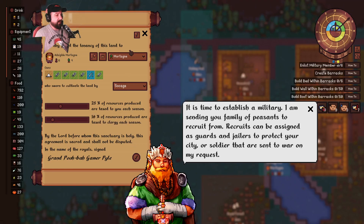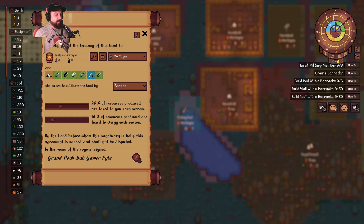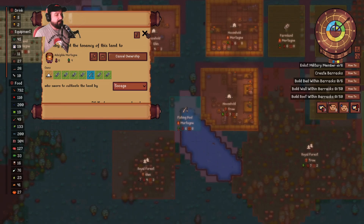I can always give to the clergy whenever I want. I can't do that — do they have too many? I can't do it because the king is blocking me. Fine — I figured it out, we're good. Let's get the king settled here. He's starting to exert his influence over our game. It is time to establish a military. He is sending a family of peasants to recruit from. Recruits can be assigned as guards and jailers to protect your city, or soldiers sent to war on his request. Now I can do this — we got the Mortanias.